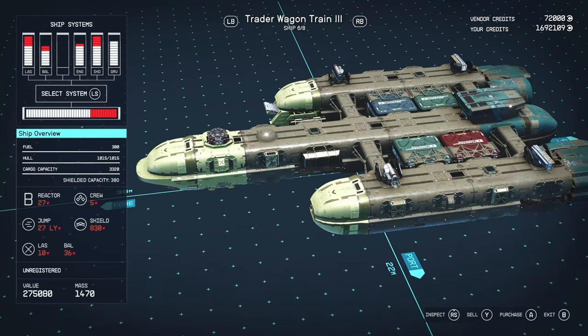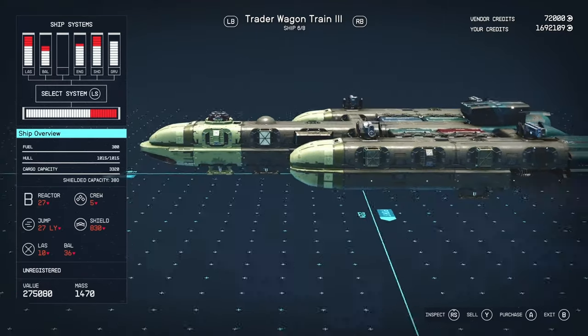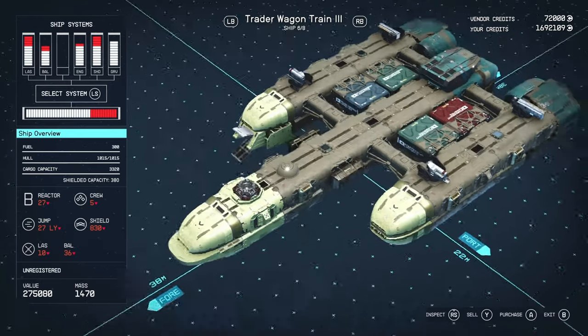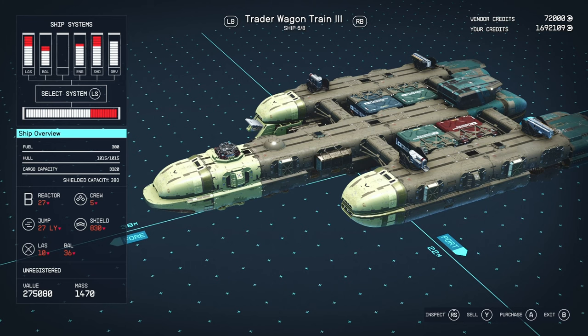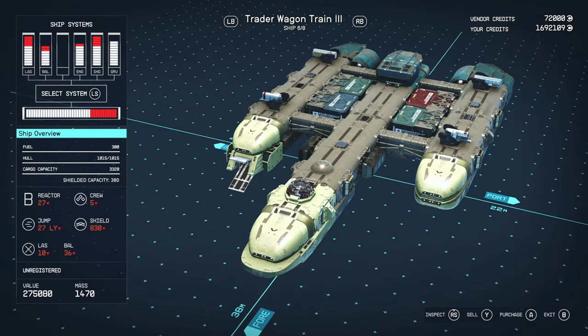Module-wise, we've got a B-class reactor with 27 power — that's not inherently bad but looking at the configuration we might have some power issues, so I'd probably recommend upgrading that. It's got a crew of five, which is quite good for a large vessel. It's got a 27 lightyear jump range, which is really good — three off the max. It's got 830 shields, which is quite good. The highest B-class shields in the game are around 1150, and if you have the Vanguard questline done to a certain point you unlock a B-class shield that is 1500.